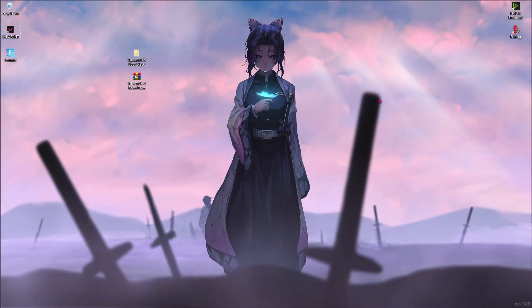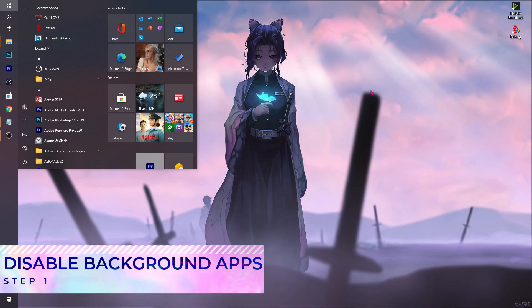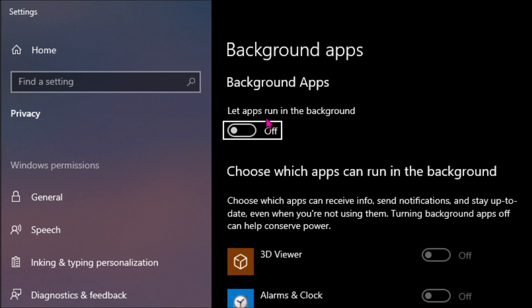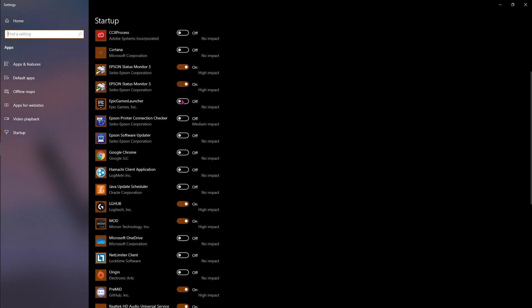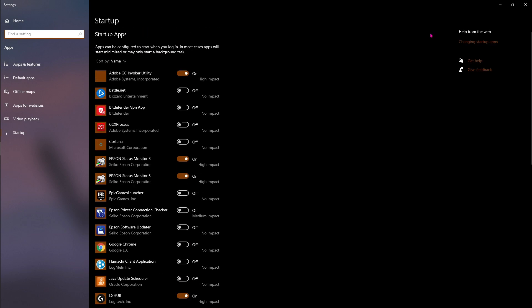I'm going to be moving ahead with the first step — disabling the background apps. All you have to do is search for background apps and then disable 'Let apps run in the background.' Then type in startup and go to Startup Apps. Disable all the unwanted applications that you don't want to start up as your PC boots. This is going to save a lot of memory right from the beginning.